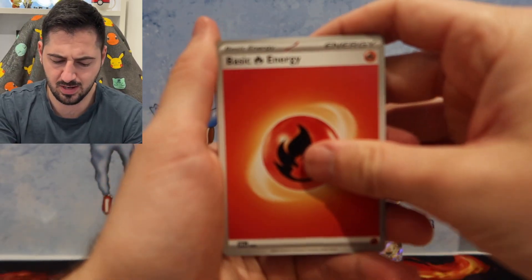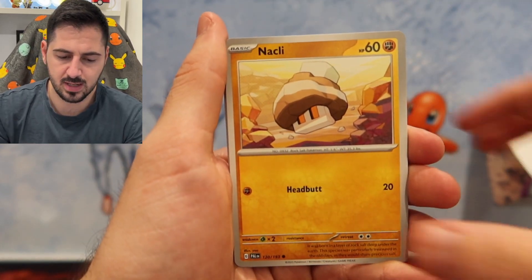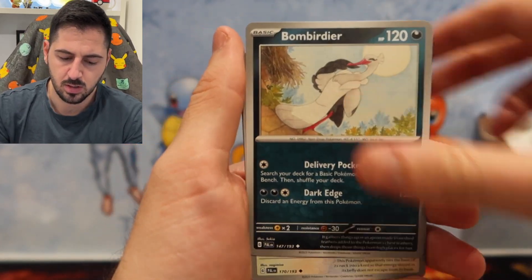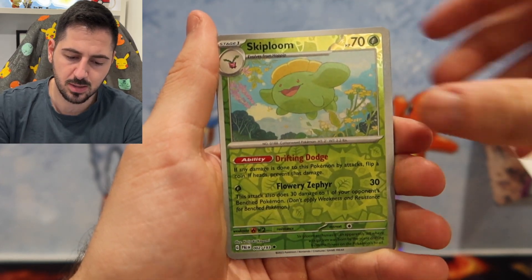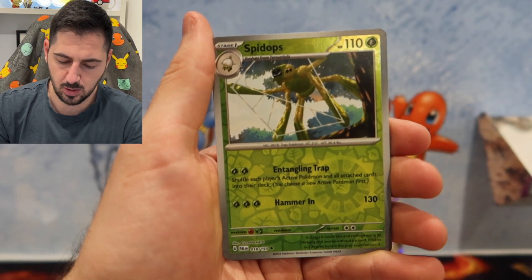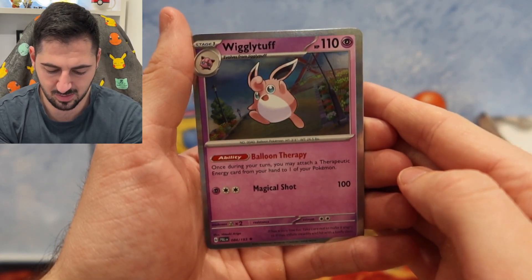Lightning, fire energy — it's always fire, except for when I say fire. Magnemite, Knackly, Nimble, Flamigo, Tauros, Skip Bloom, Spidops. And a gorgeous Wigglytuff Holo. That's very nice.